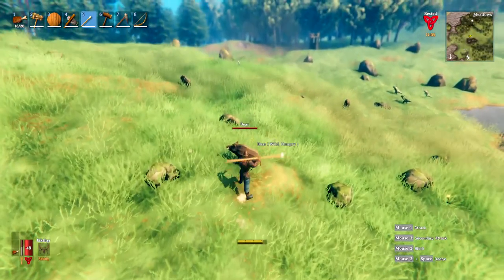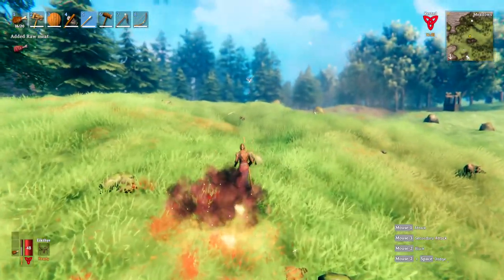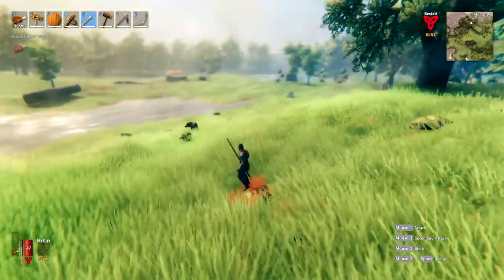The spear is a useful weapon because it offers two attack options: a standard melee attack up close, and if you press the middle mouse button you can throw it at an enemy to kill it from a distance.